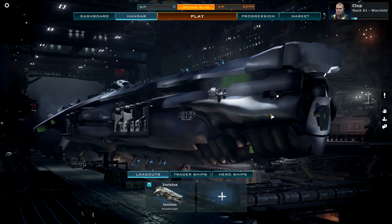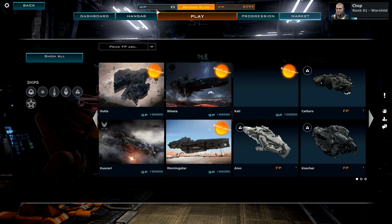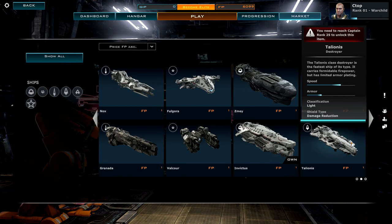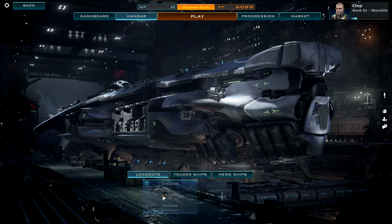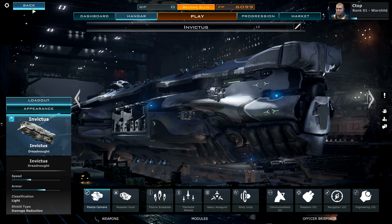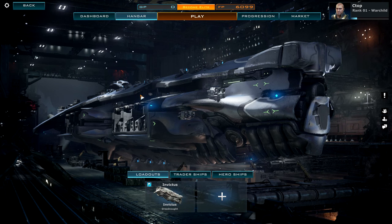So here we are back in the hangar, just waiting for the textures to load in. This is my ship — you can buy different ones at the markets using actual money, I think that's the GP. But you can also use the earned in-game currency. If we go over to the hangar, we can actually change our loadouts — you can change offensive units, defensive units, and sort of passive units, so weapons modules and officer briefings like communications, navigation, and engineering. We'll probably check out a game with actual human enemies in the next episode. The server is about to go offline so I can't keep playing — leave a like if you enjoyed and want to see more Dreadnought in the future. See ya!